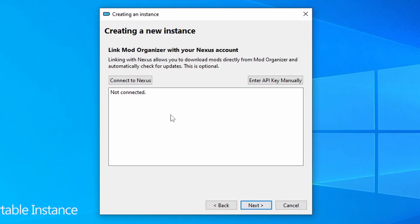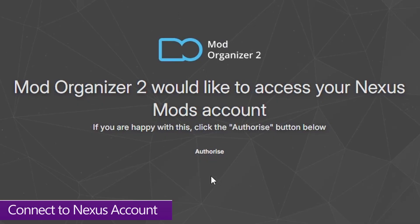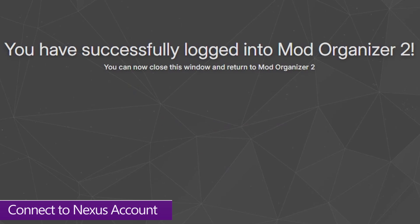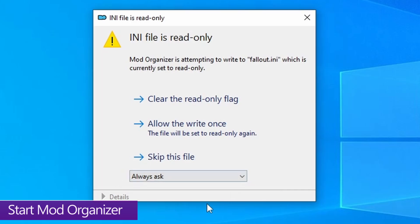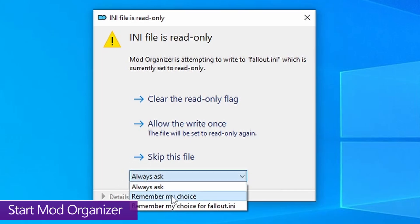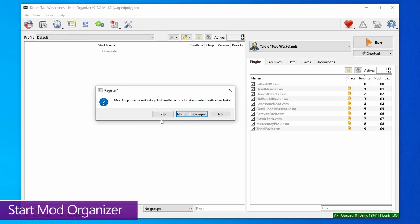Don't change anything on the next screen, just hit next. Connect your Nexus Mods account to Mod Organizer — make sure you're already logged in via your browser. Hit 'Connect to Nexus,' which will open a web page; just hit Authorize, and it should confirm the connection. Then hit next and finish. When the pop-up appears, change the drop-down to 'Remember my choice,' then hit 'Clear the read-only flag.' The mod organizer should then load with another pop-up — say yes to it.